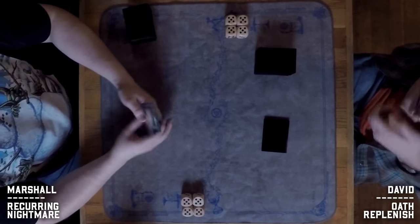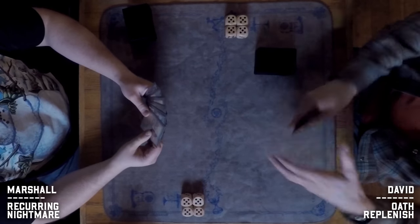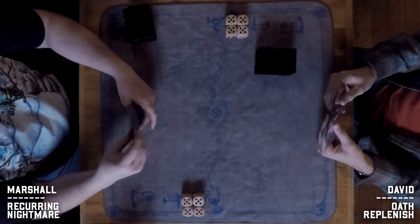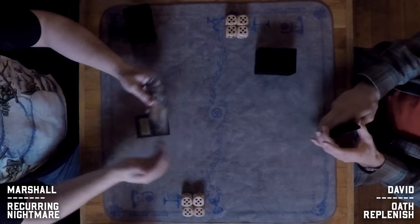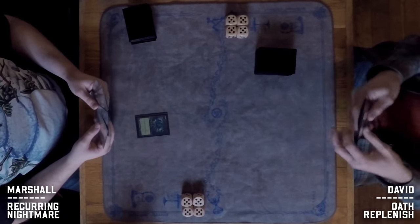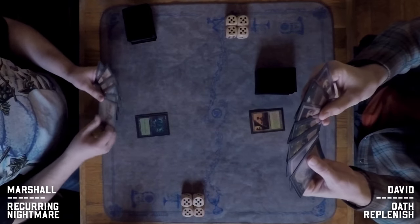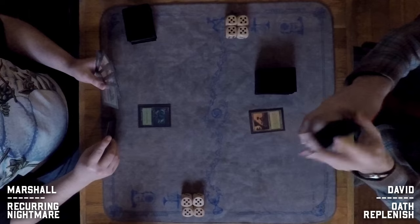This game is going to come down to whoever gets their key card first. For David that's getting an Oath down; for Marshall it's definitely getting a Survival down. The later game is where David has more of the advantage if he can land the Oath sooner.